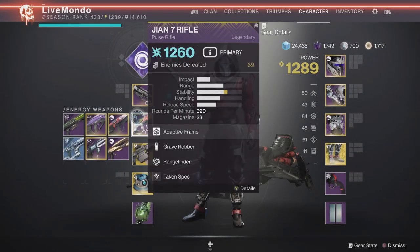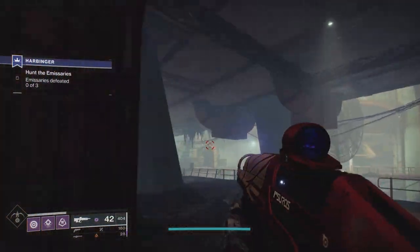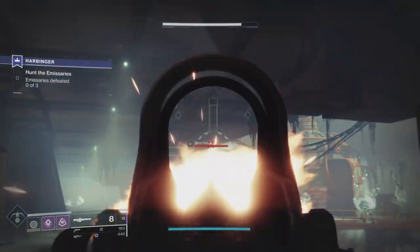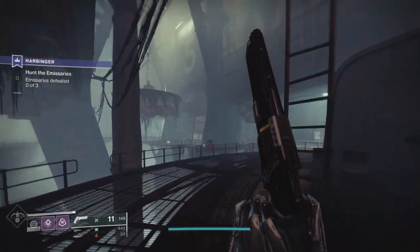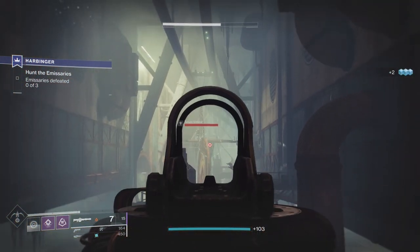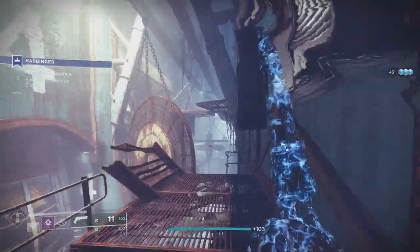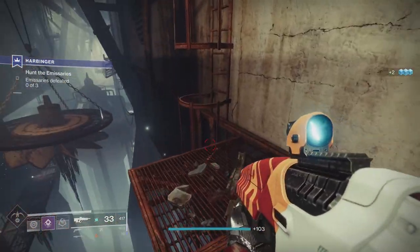Everything is roughly the same now. I'm going to make sure I've got my void weapon on because we're not running Wallop, so we don't have the luxury of big grenades. Same kind of thing — I'm going to take these harbingers down. Once they go to that white shield, they're going. On the left-hand side you've got the hunter emissaries: a void wizard, a solar captain, and an arc-shielded Cabal. Once you get all of them down to half health they'll disappear into their rooms, which is the next stage — that's where you kill them and move on.